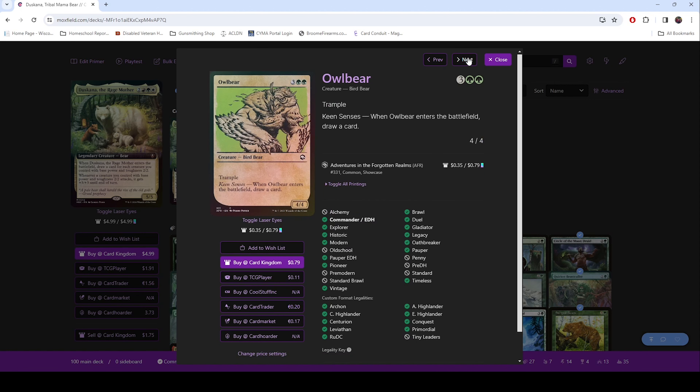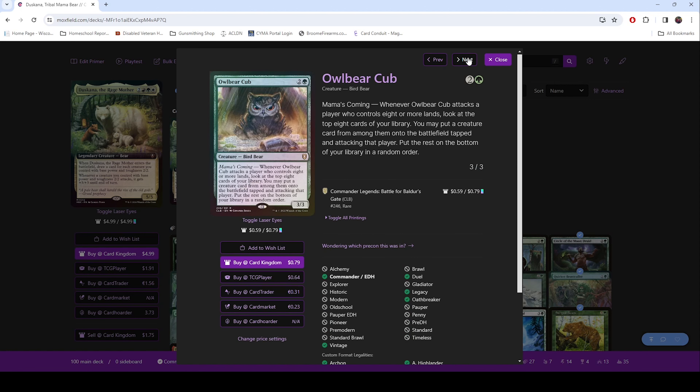Then we have the Owl Bear. It's too funny — you have an Owl Bear. The ETB on this lets you draw a card, and it has trample, which is always good. Owl Bear Cub is one of my wife's favorite cards in the deck.